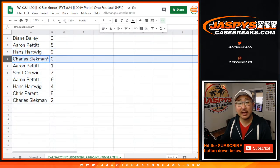Diane with three, Aaron with five, Hans with nine, Charles with zero. You get any and all redemptions, including one of one redemptions.